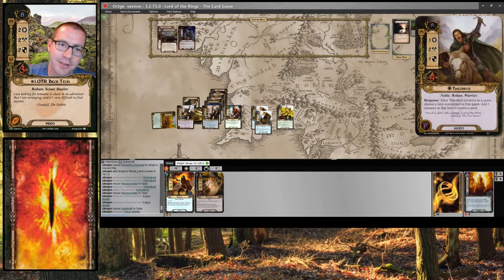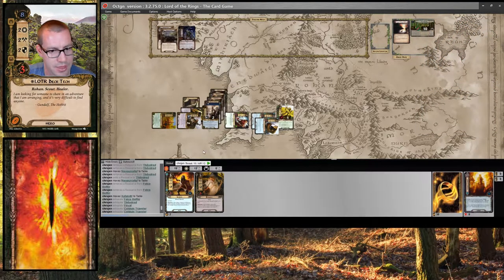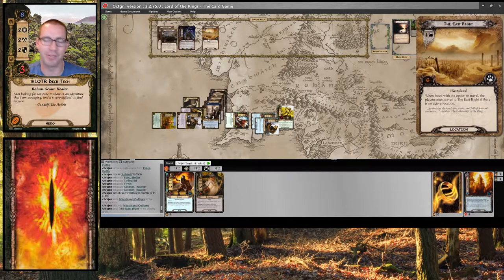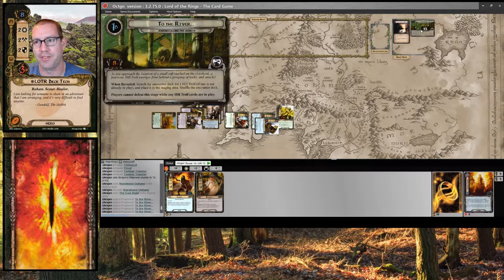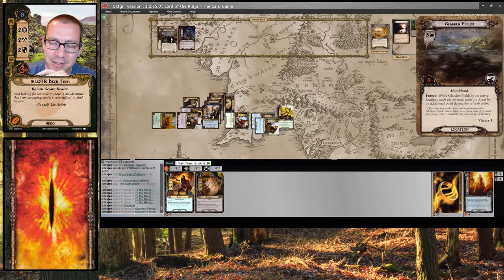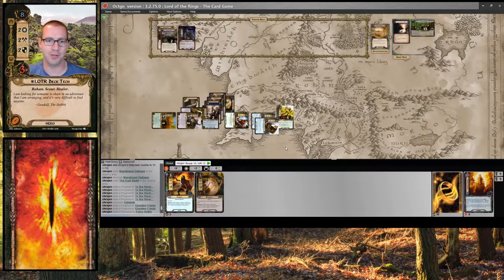One, two — Asphaloth is in! I can't play Gandalf or Jubeir right now, but soon. Let's quest — two, three, six, nine, thirteen. They're not that bad, but I don't want to deal with them until I get some more allies on the board, so we're going to skip them with Furial and reveal the East Bite instead. Perfect. I sent thirteen; there's eight in the staging area — we'll make five progress. Travel to the East Bite. I'll use Asphaloth to put two progress on a Gladden Fields because I really don't want to travel to them. And we're going to go to the next round.